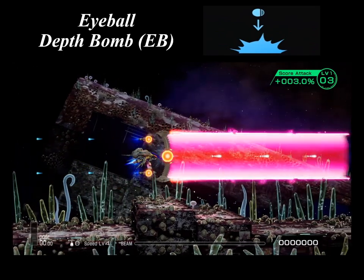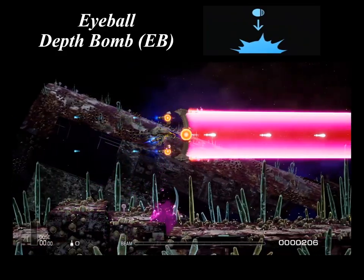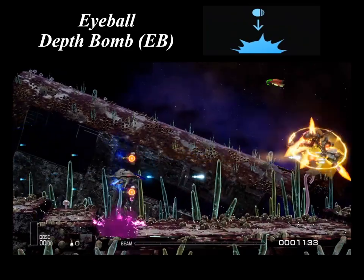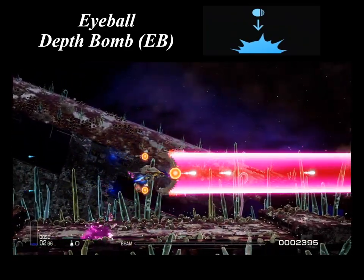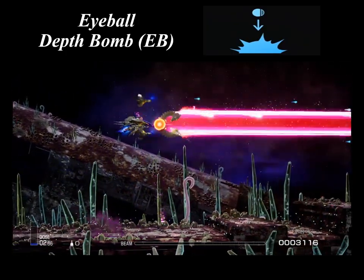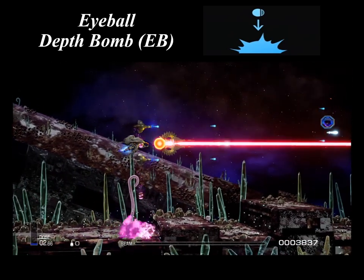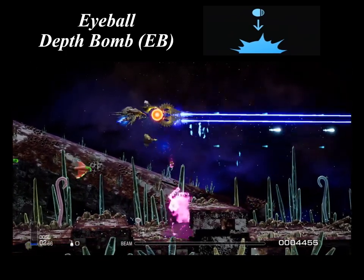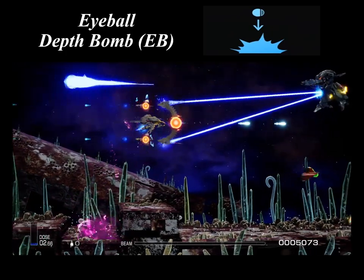The Eyeball Depth Bomb is a drop bomb for Bidocraft, which allows for a faster drop rate than a conventional depth bomb on contact with the enemy. The Eyeball Depth Bomb is dropped straight down, and the ease of targeting enables multi-release bomb attacks against ground targets. The release rate will increase with a power-up, where level 2 increases both the fire rate and the blast radius. These Eyeball Depth Bombs are exclusive to the Bidocrafts, however you can use them on the customizable R-Crafts as well.